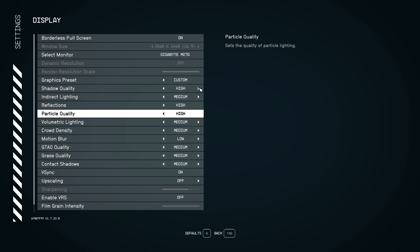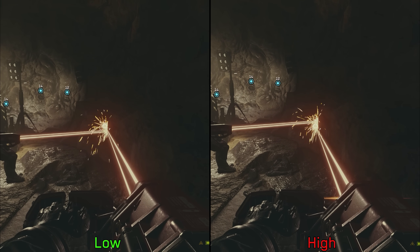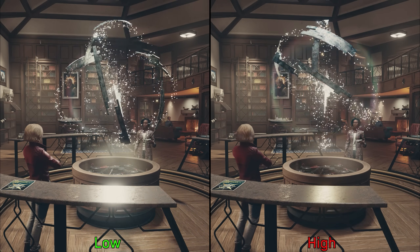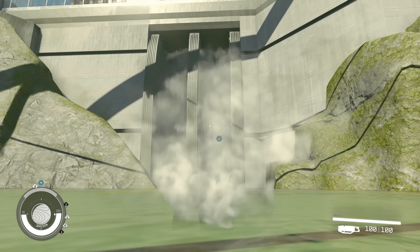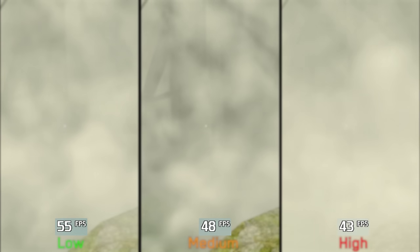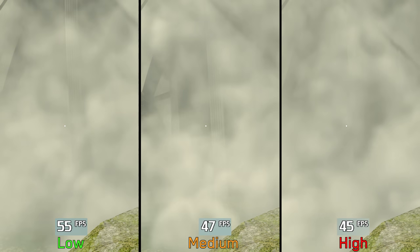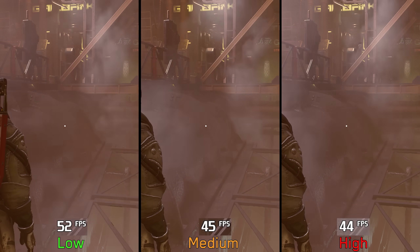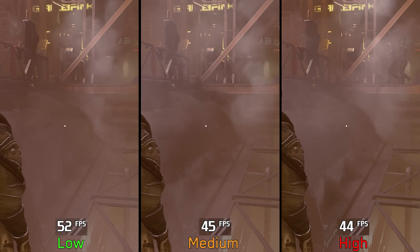Particle quality, similar to indirect lighting, has no significant visual impact — I tested this in several places and couldn't notice any visual difference. In most areas it has negligible performance impact. However, in some areas like near the New Atlantis waterfall with its mist effect, using high or medium can cost up to 16% compared to low. The same in Neon City, where going from low to medium and high costs around 15% with no noticeable visual improvements. I recommend low particle quality.